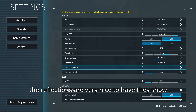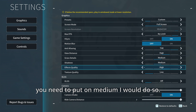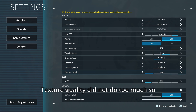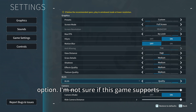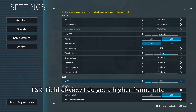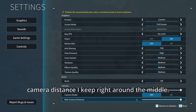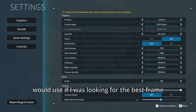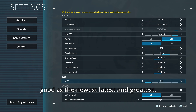Effects quality — the reflections are very nice to have and show up when you are on high, but if you need to put it on medium, I would do so. Texture quality did not do too much, so keeping it on medium is not a problem, especially on smaller screens. DLSS I would keep on quality if you have the option — I'm not sure if this game supports FSR. Field of view: I do get a higher frame rate the higher the field of view, so I'd keep that on 90. Camera shake I like to turn off. Ride camera distance I keep right around the middle. These are the settings I would use for the best frame rate and best visual quality.